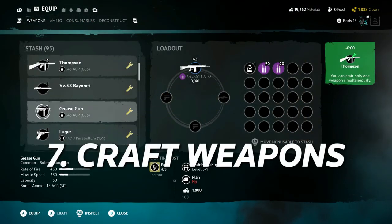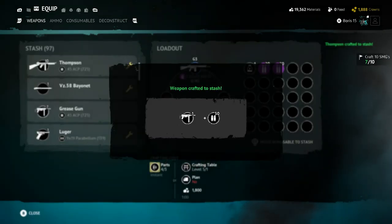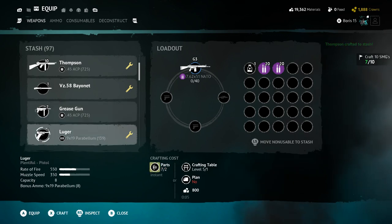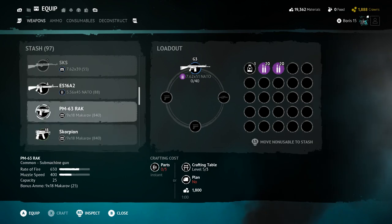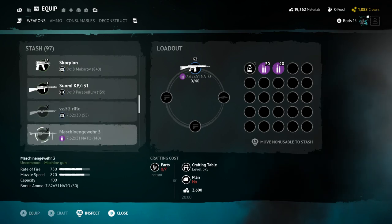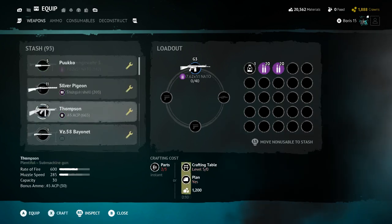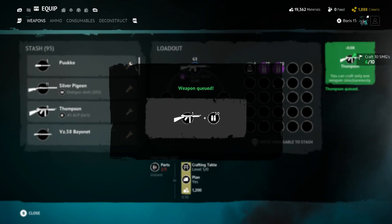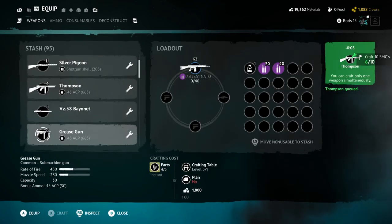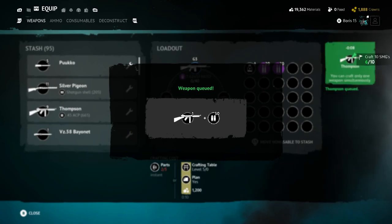Number 7: Craft weapons with weapon parts or unlock a plan in a crate. Once you've gathered enough individual weapon parts for a particular weapon, you can craft it at your workbench instantly at no material cost. You need to upgrade your shelter to craft higher tier weapons. If you don't have enough parts, craft a weapon you have a plan for — plans can be found in crates, so go for the airdrop. Crafting with a plan costs a designated amount of materials.